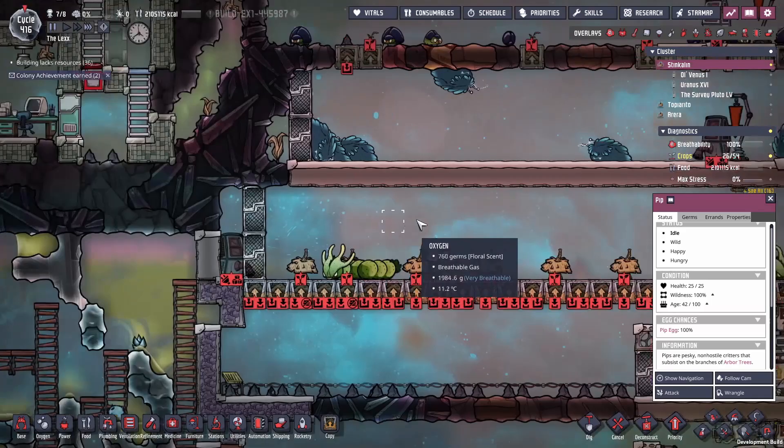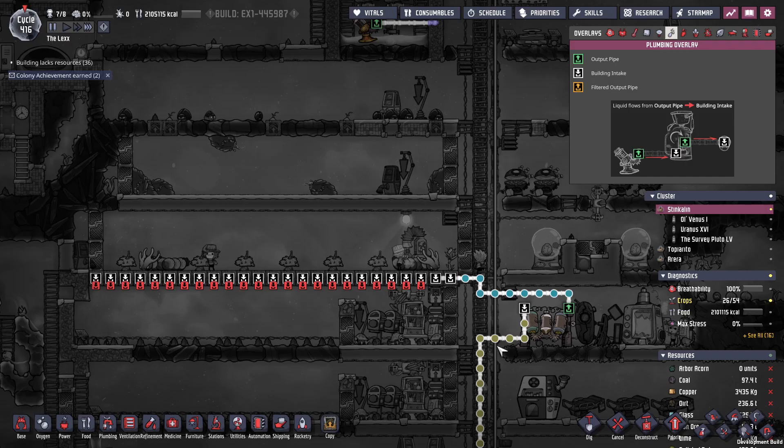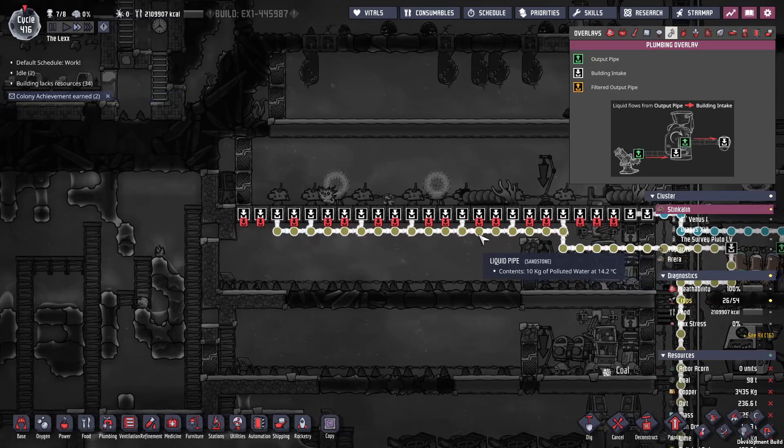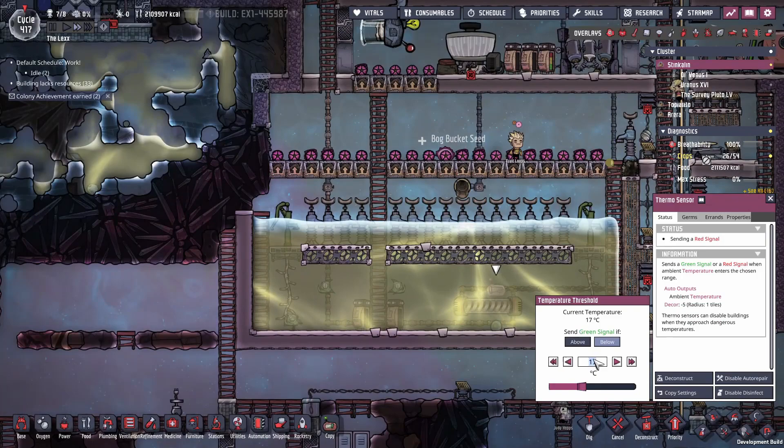We're going to have to migrate some pips in here. Temperature's a bit low — what do these need, 15 degrees? We have some heated polluted water we can dump in there; we're going to want to get that to flow a bit faster. We've installed a few heaters to hopefully get the temperature up. Once it is and the water starts flowing, the water should provide the rest of the temperature regulation. We just need to get this to about 15 degrees. We might crank up the temperature to 20, just to be on the safe side.